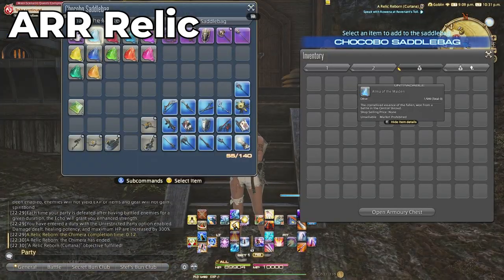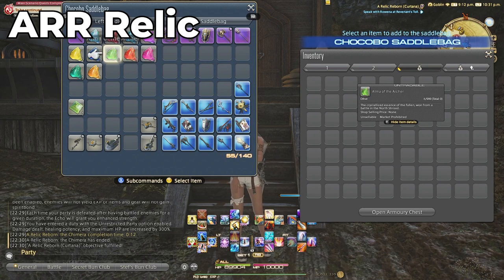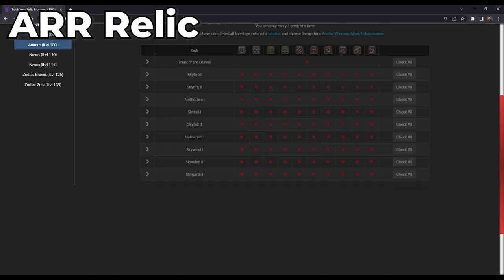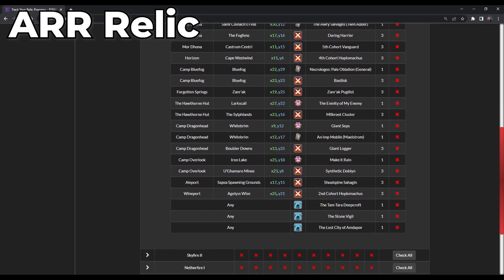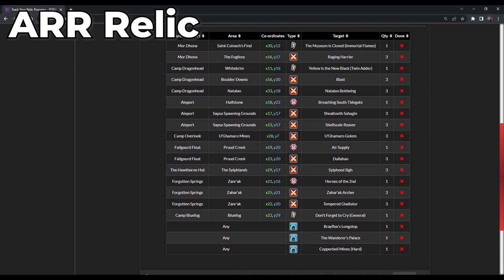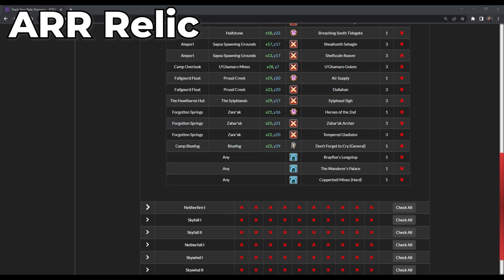This goes on and on for the ARR relic. There are books, which are deemed the worst part of the relic grind — nine books in total with over 19 objectives for each book. You're looking at doing leve quests, certain fates that you have to wait to spawn, running a few dungeons unsynced, and certain enemies on the overworld map. That's just halfway through the steps for completing the entire weapon for just one job. You have four more steps after that with a metric ton of objectives to do. I think this is just going to be better as a group overall, if not for just having a party and people to talk to. You can also have Netflix running. I don't know what kind of drugs the ARR relic farming writers were on when they made this, but I want what they're having.